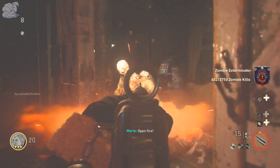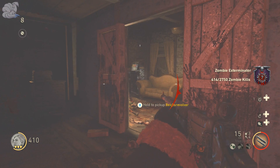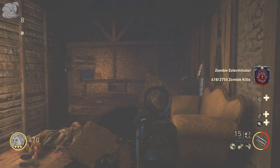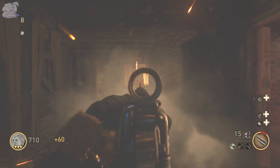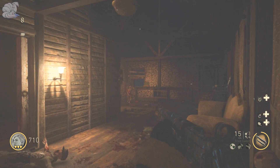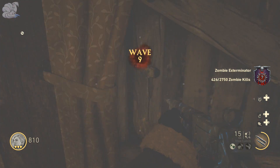In zombies, the Dread has no perk, but that's completely okay because the performance is godlike. Up until round 15 this gun is a one-shot kill with no perks or anything — literally a one-shot kill by itself until round 15. It also holds a decent amount of mags.